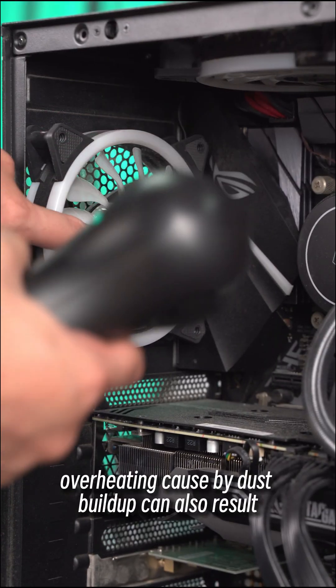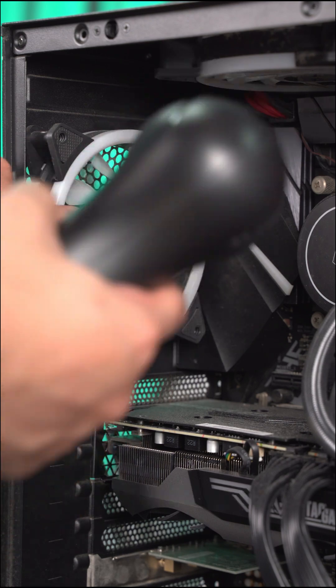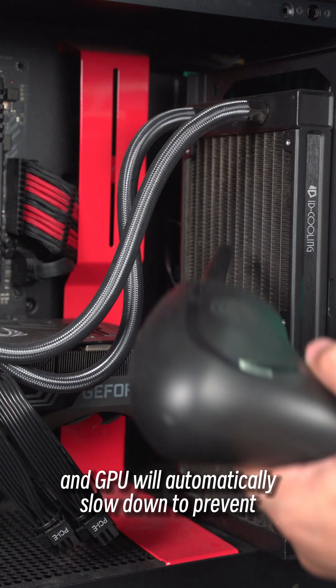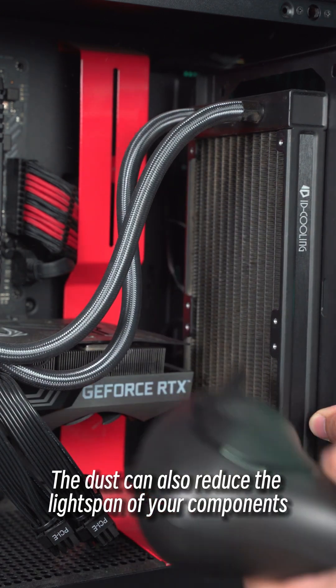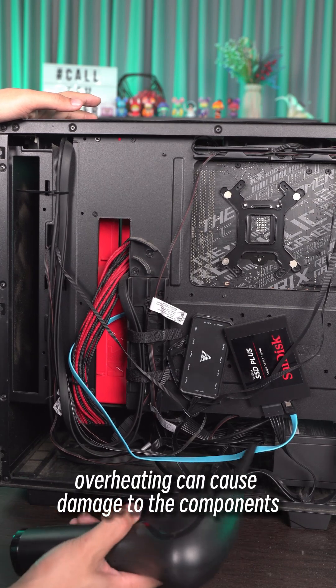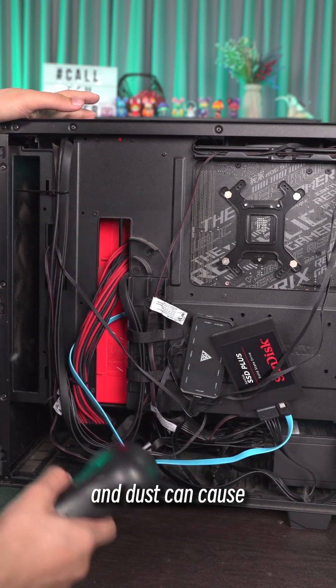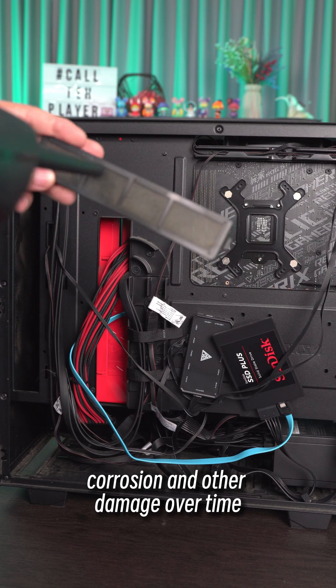Overheating caused by dust build-up can also result in reduced performance, because your CPU and GPU will automatically slow down to prevent overheating. The dust can also reduce the lifespan of your components. Overheating can cause damage to the components, and dust can cause corrosion and other damage over time.